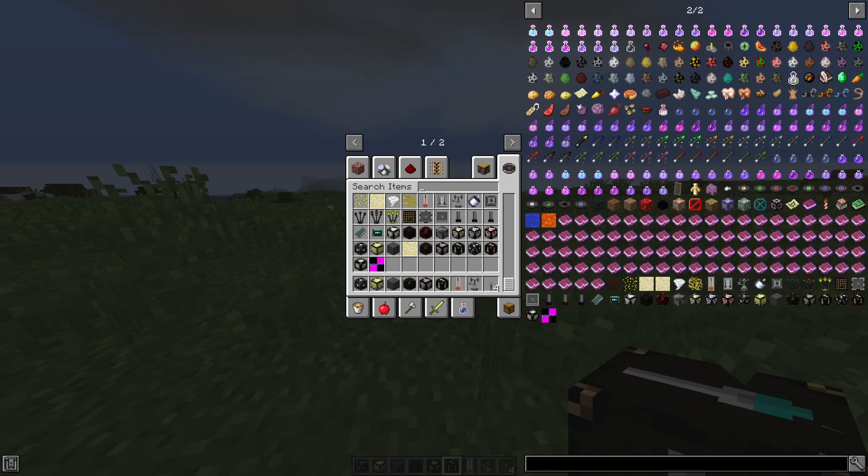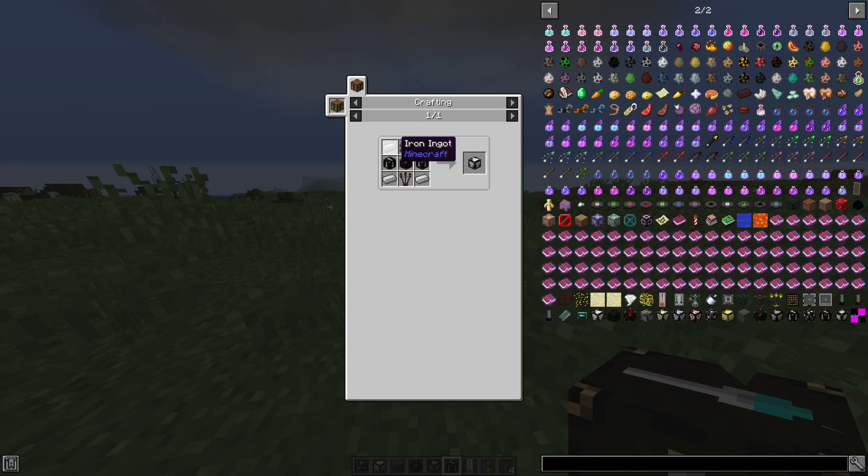Before showing off the tornadoes, I want to show you the crafting recipes for the new radars and stuff. To craft a basic storm sensor you're gonna need some iron and some CPUs — it's a lot of stuff to craft. I don't know if I like this that much. They make CPUs from gold, iron, and a basic CPU.